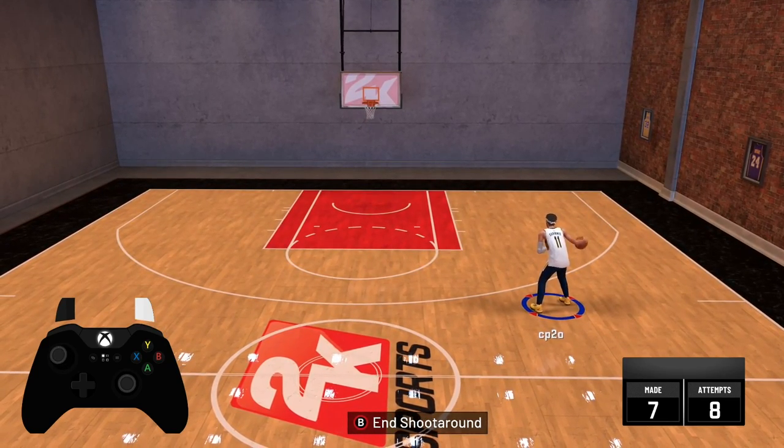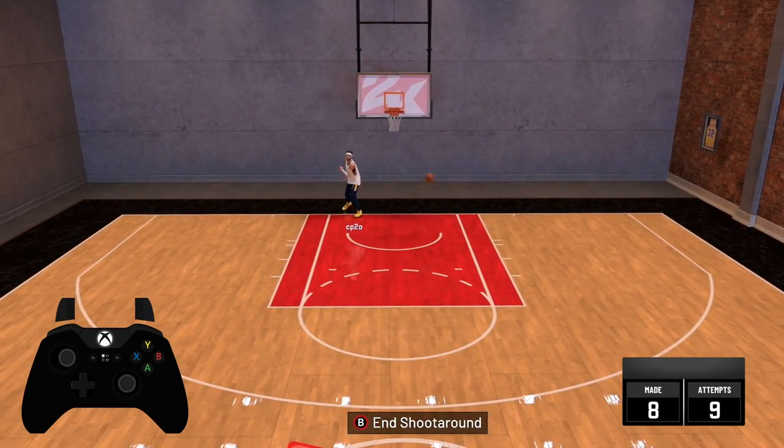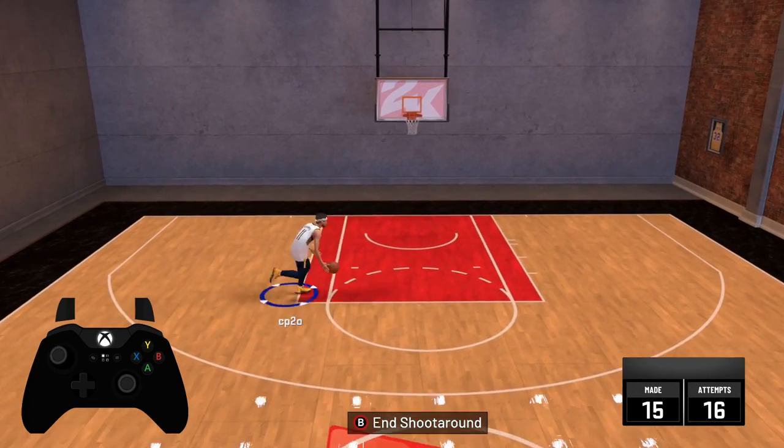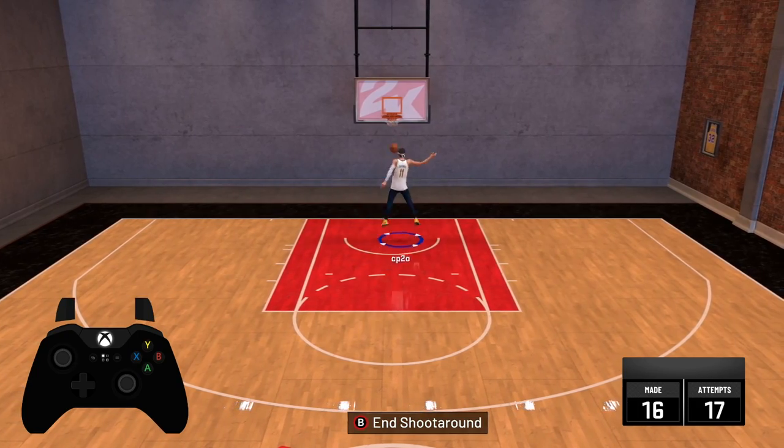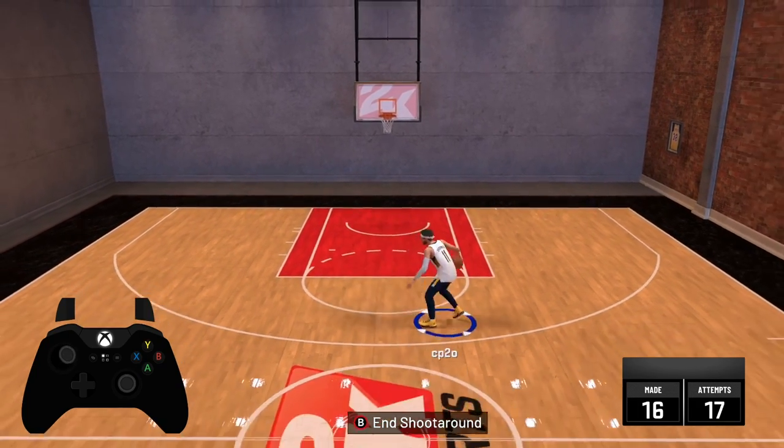The second one — you've seen it, we talked about it — it's the hop step gather dunk, where you tap X once and then hit X again after the gather and hold right trigger on that second tap. So tap X once, hold it with right trigger and X again, and there is the hop step dunk. So there's the first one: simple X and right trigger. Then we have the hop step gather dunk, and next we have the euro step dunk.